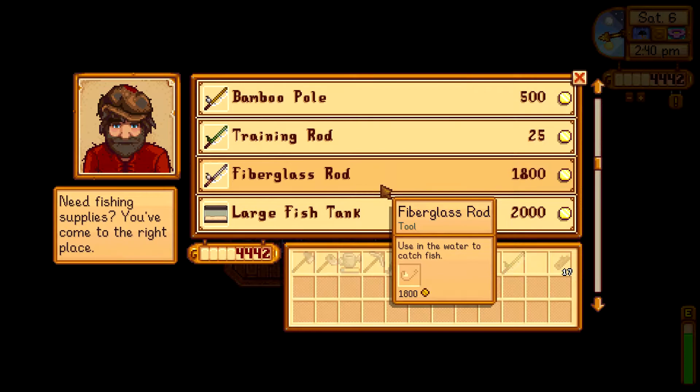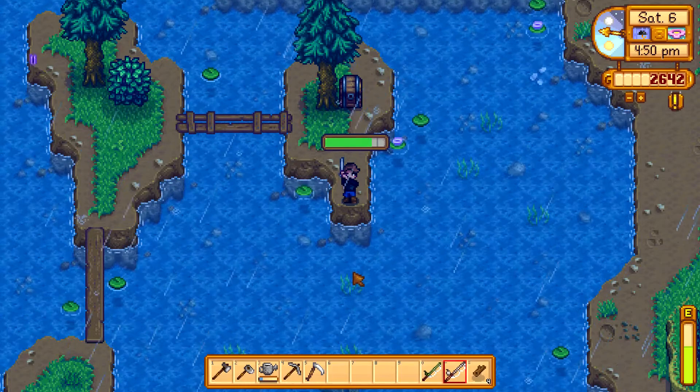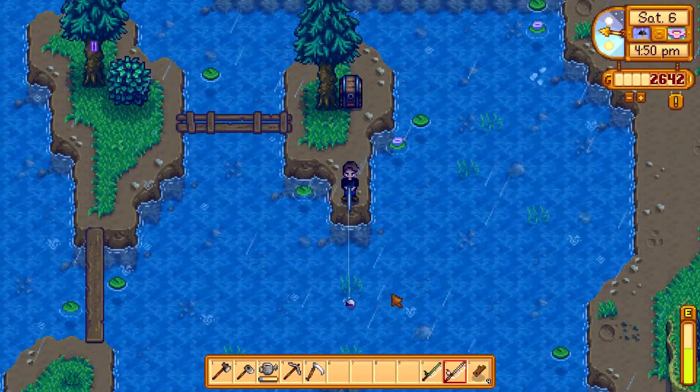Once you reach level 5 fishing, purchase the fiberglass rod from Willie for 1800 gold. You will also be able to sell fish for 25% more gold now. You can make your way up to the mountains and fish there, and once again place a chest down to store everything you catch.